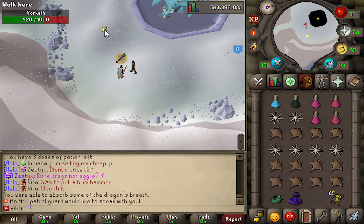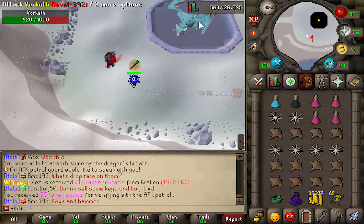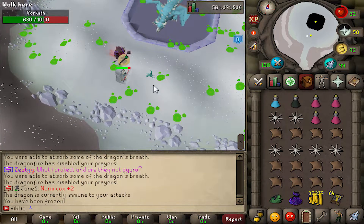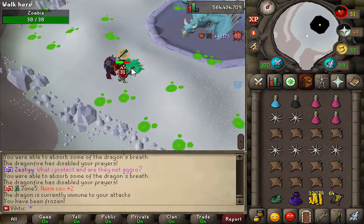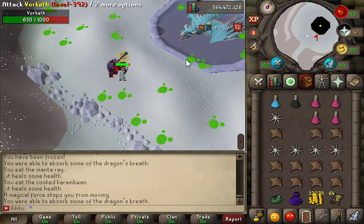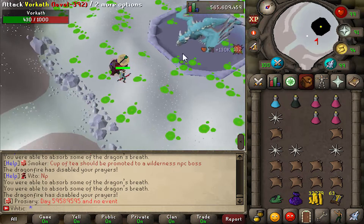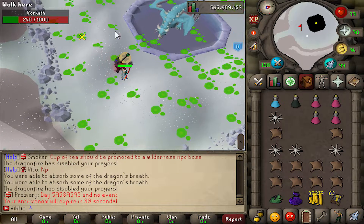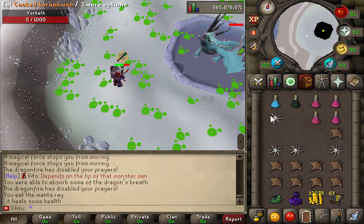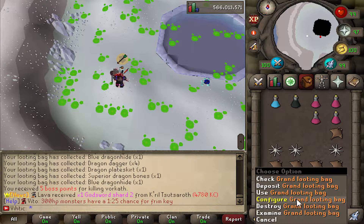He distracted me — Vorkath took his shot. Didn't work, though. When he trolls me like that, it's actually a good thing because it speeds up our kills since we get back on Vorkath quicker. So thanks, I guess. This could be the one — this is such a fast kill. No more zeros. That's got to be our record so far — 43 seconds. Slowly getting there.